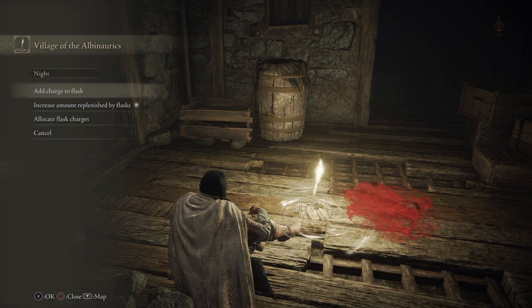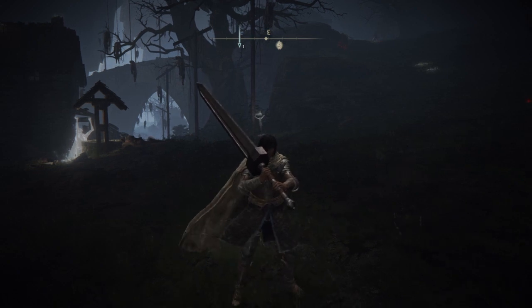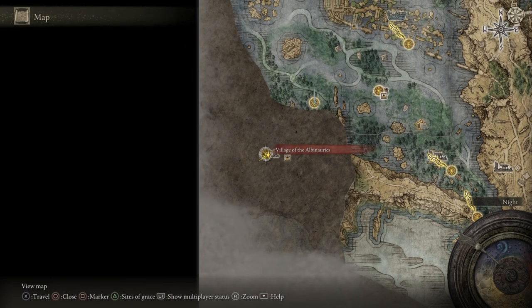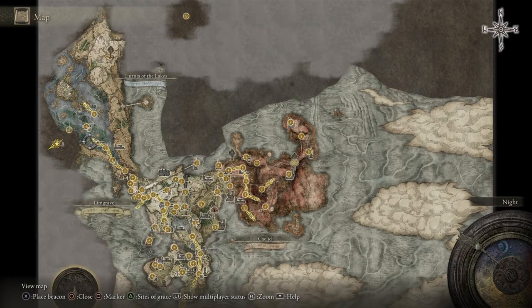That's going to be it for this section — I believe this is actually Part 3. Liurnia of the Lakes Part 3. We got the boiled prawns, we got the Crystal Sword, we got the right half of the medallion, we got the Ivory Sickle, we got the map. And we just started — we haven't even covered all of Liurnia. We've gotten two maps already and it's not even the whole thing. We didn't even do the whole right side yet — there's a whole middle and a whole left. So much to do, so stay tuned. Thanks for watching — Kacog out.